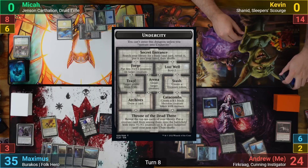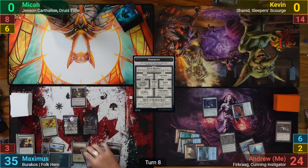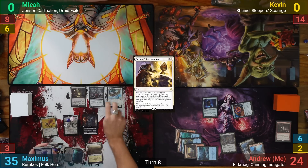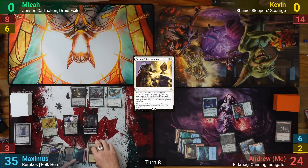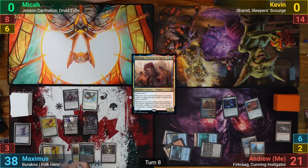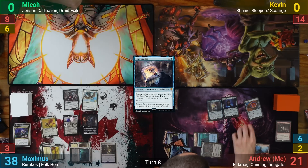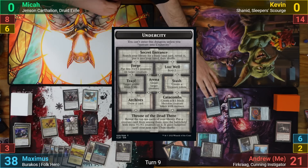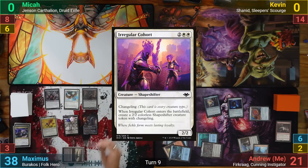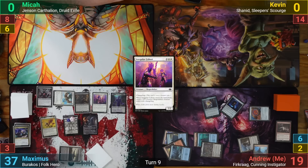Maximus ventures further into the Undercity on his upkeep, dealing 5 to Mika and taking him out. He draws, plays a Swamp, and activates Mutavault. He flashes back Savine's Reclamation, bringing back Malakir Blood Priest and an Aven Mindcensor, which drains me for 3. He passes. My turn has me recasting Furcrag and going to combat, but Max responds by desparking it. I play a Clan Crafter in post-combat and pass. Maximus draws from the Undercity initiative trigger, draws for turn, plays Castle Lochtwain, recasts Barakos, plays Irregular Cohort, and goes to combat. He pokes me for 2 with Aven Mindcensor and passes, while I ping him back for 1 with Stuffy Doll at end of turn.